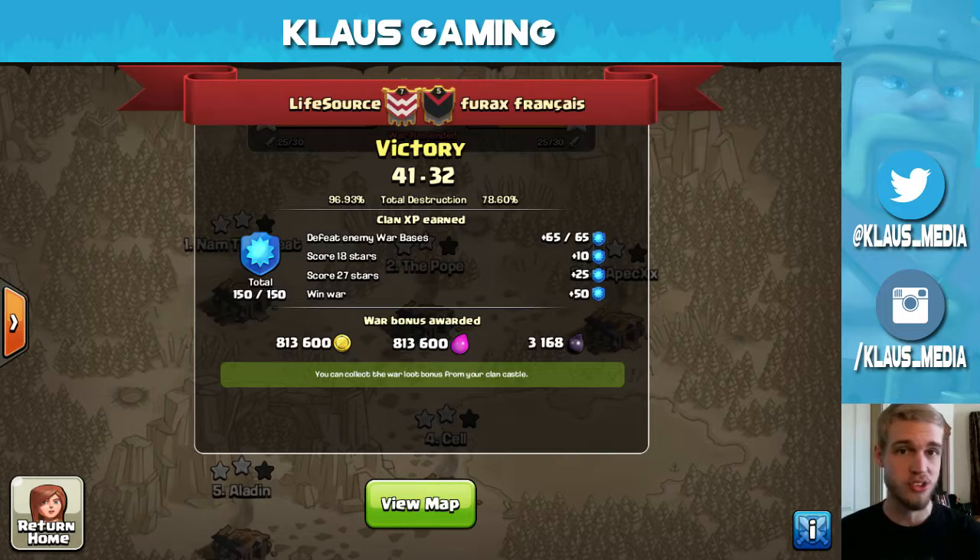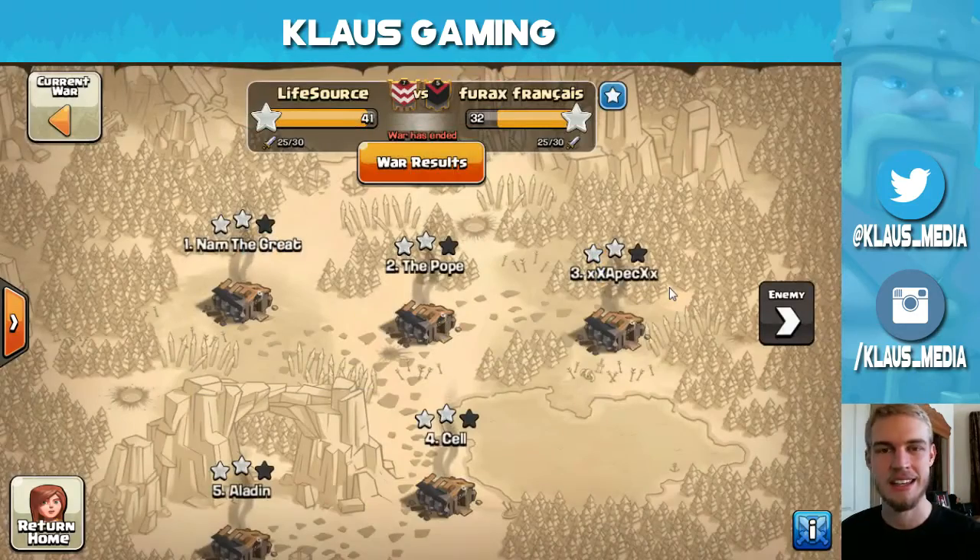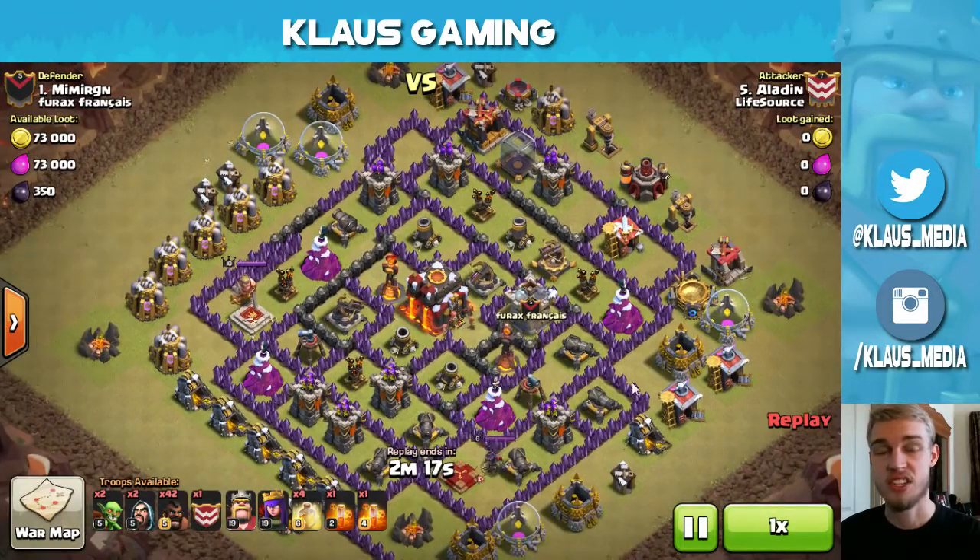Most of our wars we win very, very well and that's because we got a lot of awesome attackers in this clan. We also go up against a lot of go-wipe clans — a bunch of clans that just go-wipe — and that's a two-star strategy. So let's go in, let's watch a few attacks and learn some things, some three-star strategies. Here is a rushed Town Hall 10.